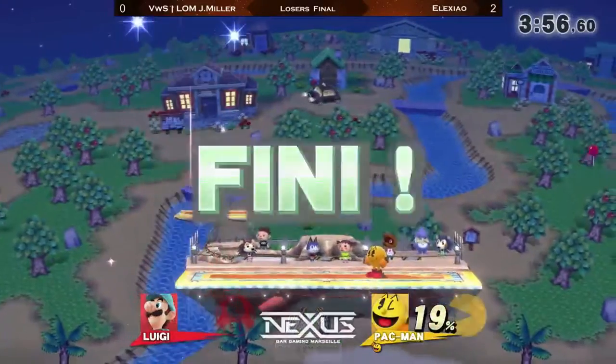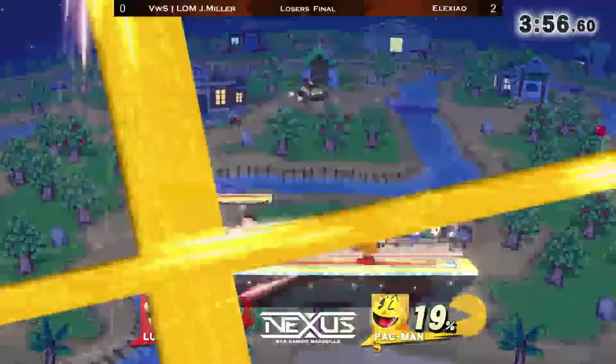The apple will keep Luigi away, and Alexeo, in a very convincing fashion, takes it 3-0 against Gemmeler. Gemmeler now has to settle for third place — still an amazing placing in this 128-entrant tournament at Mars 2016.